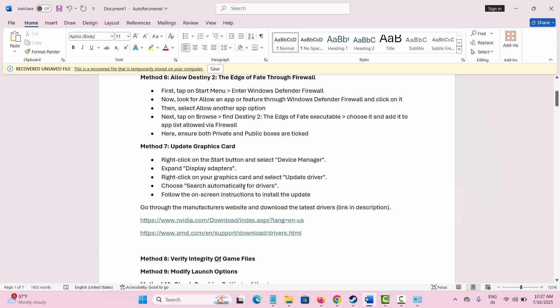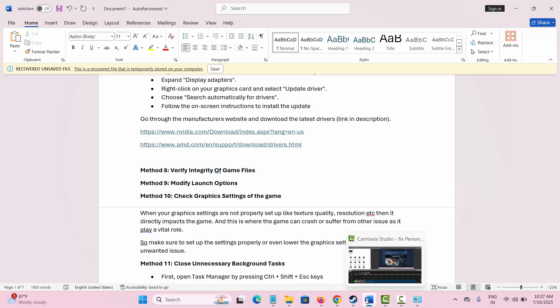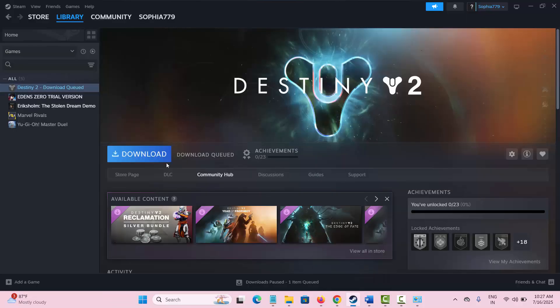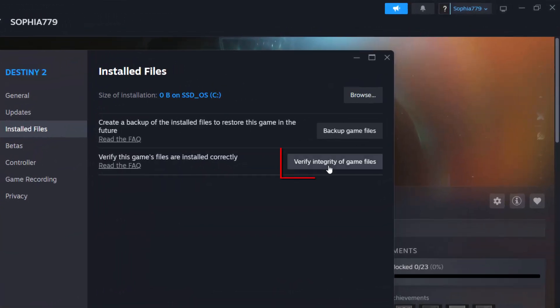Alternatively, I have provided links in the description where you can download the latest graphics drivers for your PC. The next method is to verify integrity of game files. Go to Steam, open your library, right-click on the game, select Properties, go to Installed Files, and click on Verify integrity of game files.